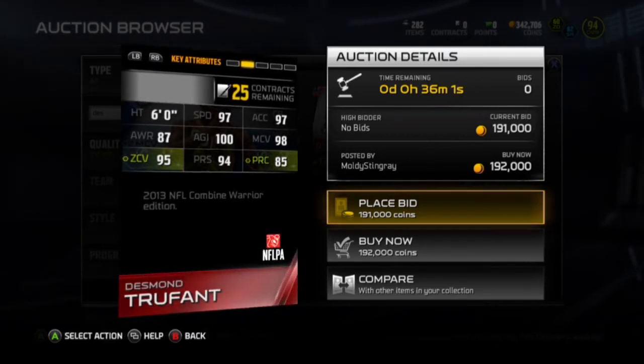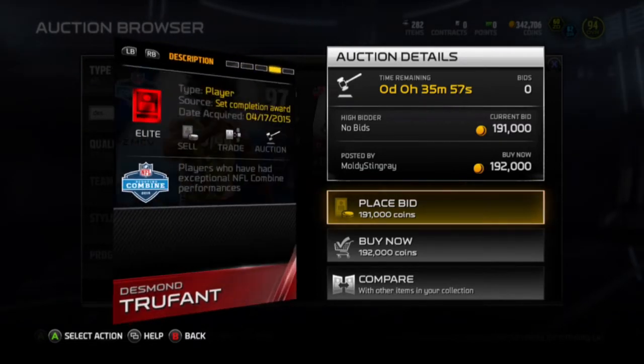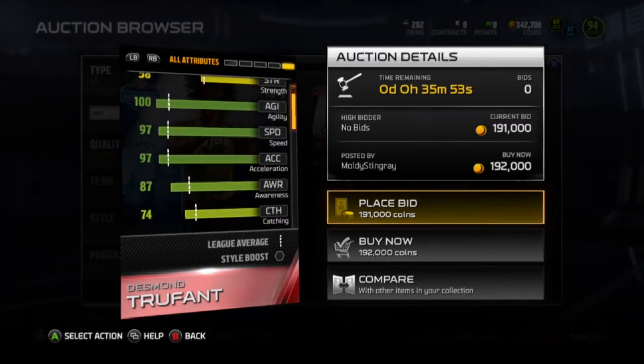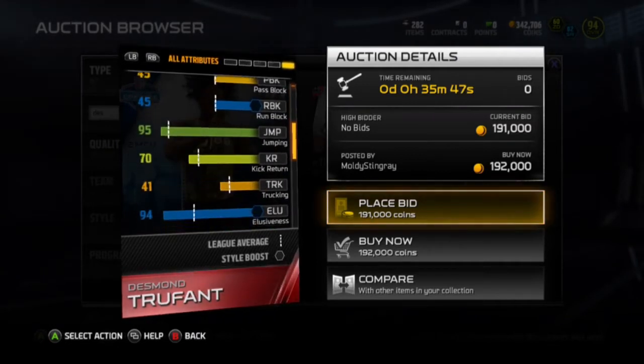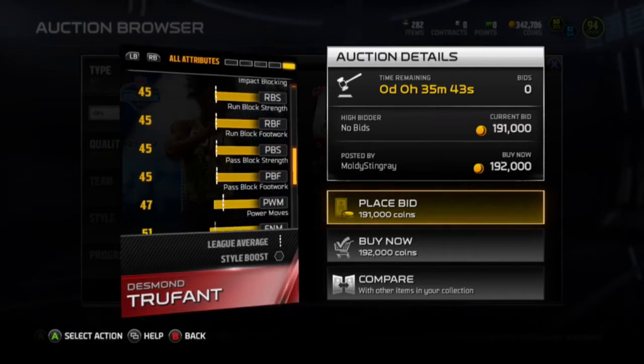97 speed, 97 acceleration, 95 zone, 98 man and 100 agility. This guy's going to be flying all over the place. 87 awareness, 74 catching, 75 tackle, 95 jump, 94 looseness, 95 juke move.